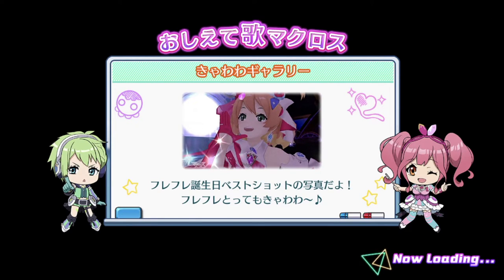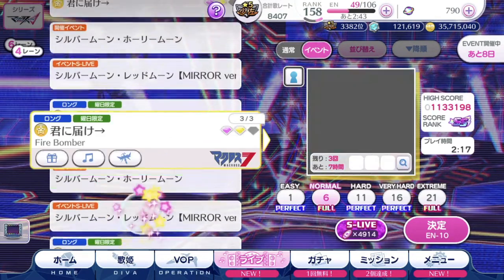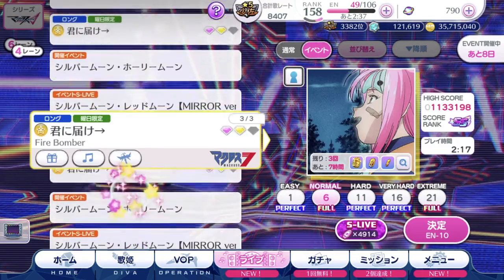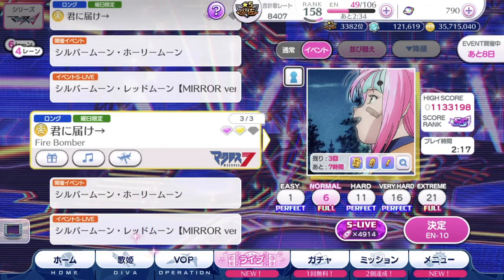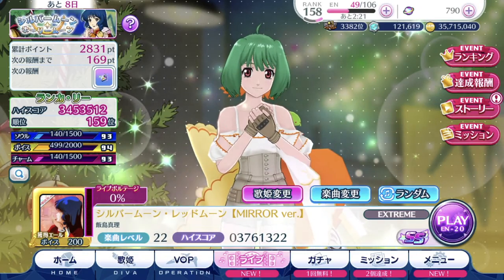Let's dive into the live page. So we are on the regular live page right now. As you can tell, you can actually switch between regular and event. If you want to go into the current event, you'll notice that it's highlighted there. We have the daily event songs that give all the resources and the free singing stones if you have yet to play it. Let's dive into the event page and give you a look at how you can get into it through the regular live tab if you don't make use of the shortcut function on the homepage itself.